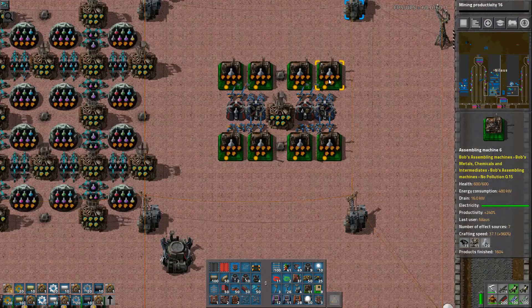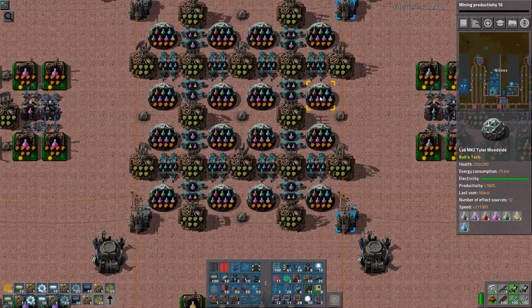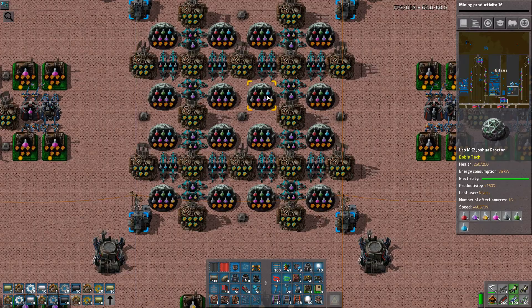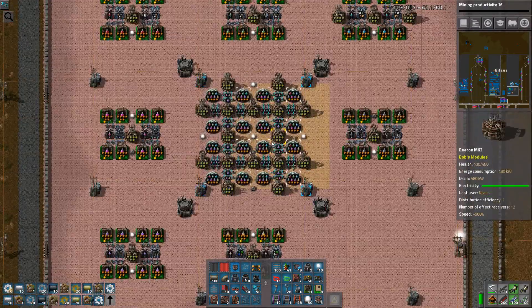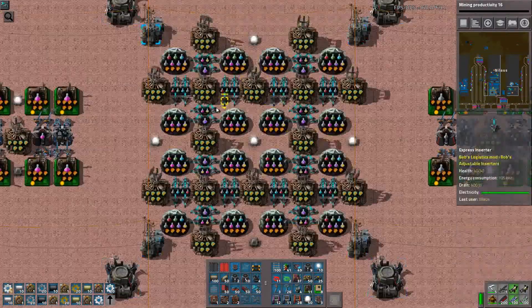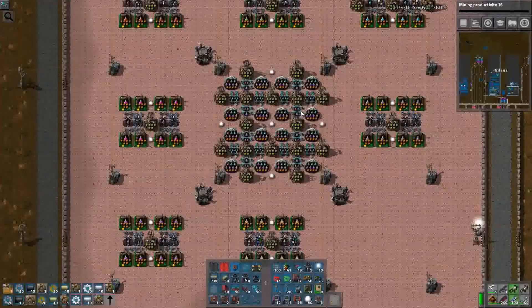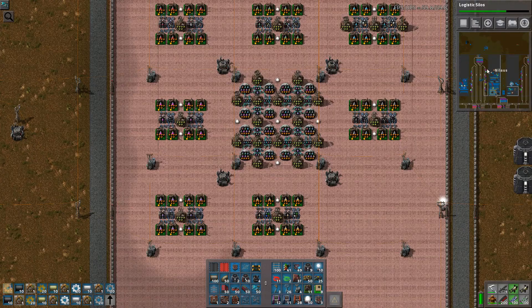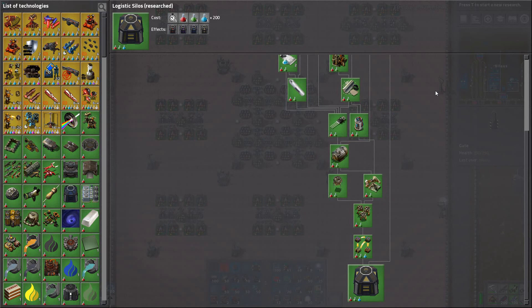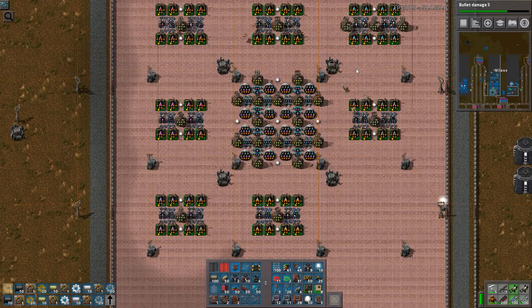It scales completely crazy. I have the fastest machines, the best productivity modules — 240% productivity in the science labs. The speed reads 40,000 — that's just stupid, but whatever. It'll definitely get done. I think it'll be the inserters that work fastest. Let's let it rip and see how things are going. Did you catch it? Let's do something a bit more expensive.